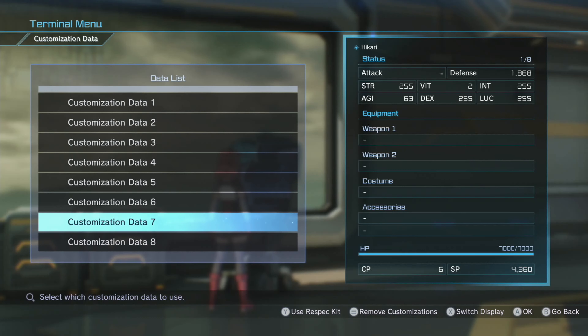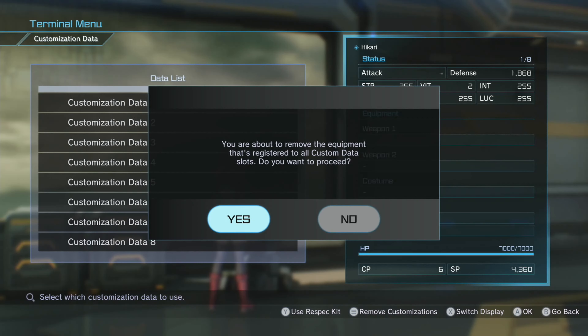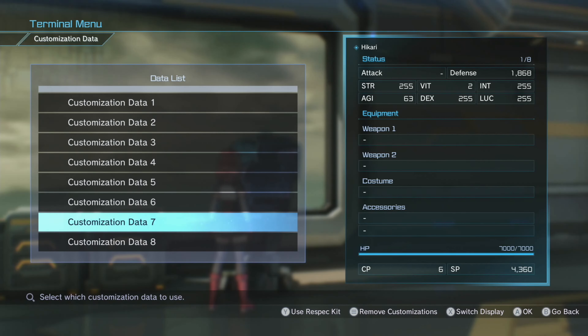Here's my tip: when you get a respec kit, respec one of the datas but do not save your loadout to that data. What happens is whenever you put all your points into the different stats and save your loadout, you save that build to one of these datas. If you later try to remove the customizations, it won't do anything — it'll only remove your equipment but it keeps the stat numbers at the top. That's why I say don't save your builds. Just do a build and don't save it to the customization data.